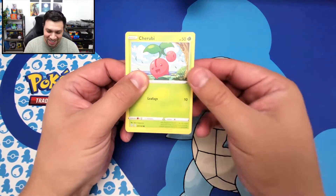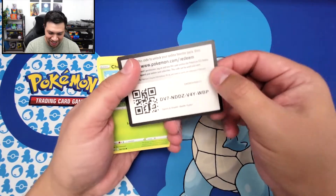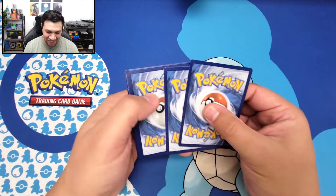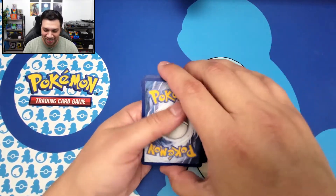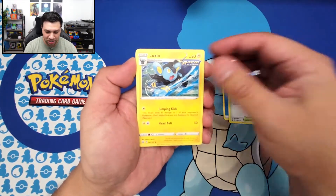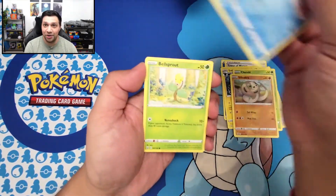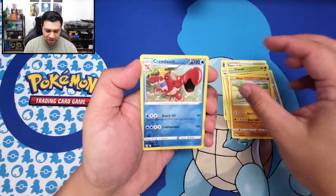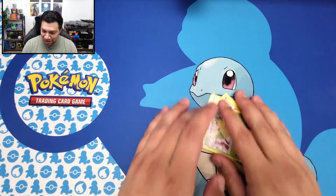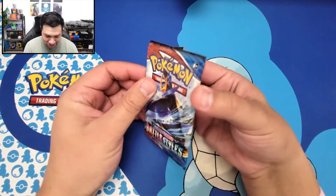I'm also trying to get better at opening the cards so that we don't actually see what color the code card is yet. That way we don't ruin it because if I see that green code card, I'm going to be pretty disappointed. So we got our Water Energy, Tower of Waters, Luxio, Indeedee, Cherubi, Silly Cobra, Galarian Mr. Mime, Bellsprout, Onix, Crawdaunt, and we got a Victory Bell. Okay, that must have been a green code card. We'll set these cards aside and onto the next Battle Styles booster pack.